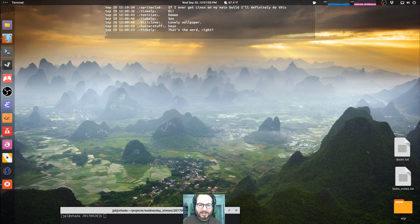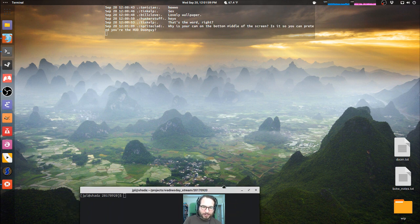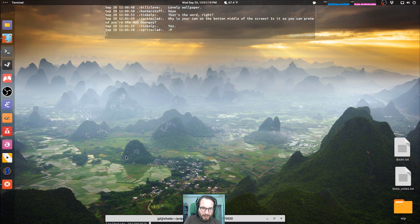Oh yeah, the wallpaper. This is another view of Yangshuo, China, which of course is where the Doom Episode 1 skybox is taken from. But also, I just really love this — it's called a karst landscape, just these kinds of sugarloaf-shaped mountains.